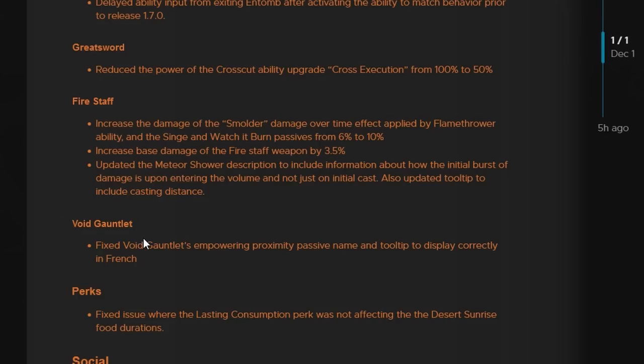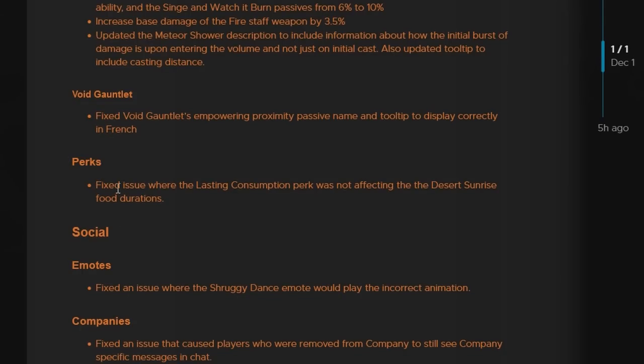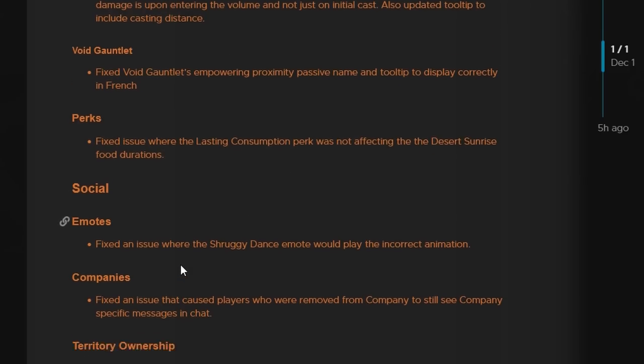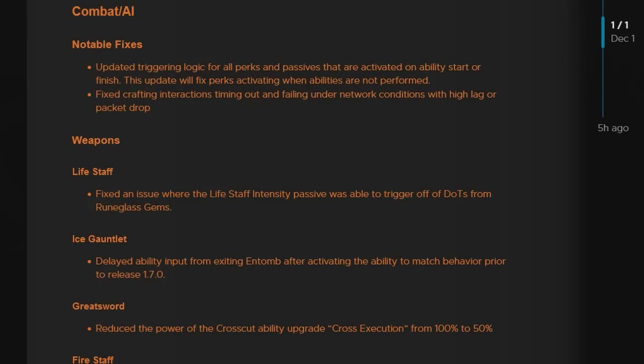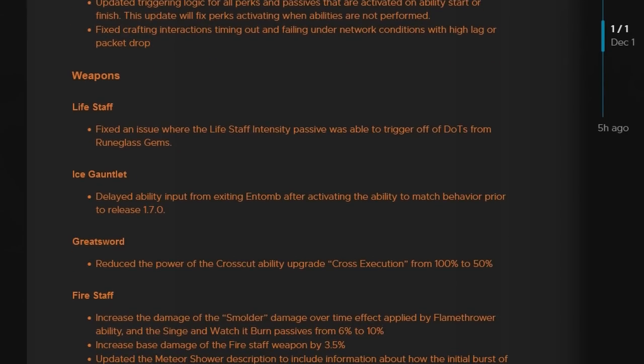Next up, Void Gauntlet — they fixed the empowering proximity passive name and tooltip to display correctly in French, nothing too big. For perks, they fixed an issue where the Lasting Consumption perk was not affecting Desert Sunrise food durations. To summarize weapons: Life Staff got a minor bug fix and nerf, Ice Gauntlet got a fix to Entomb, Greatsword got a nerf, Fire Staff got a small buff, and Void Gauntlet was a language fix.